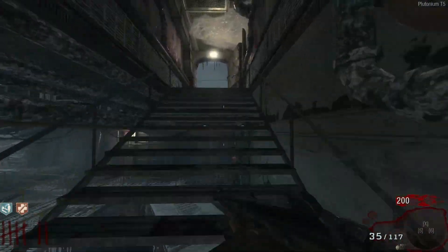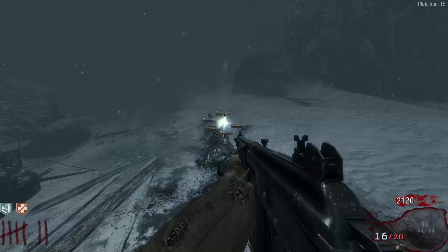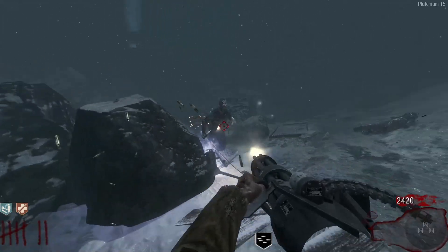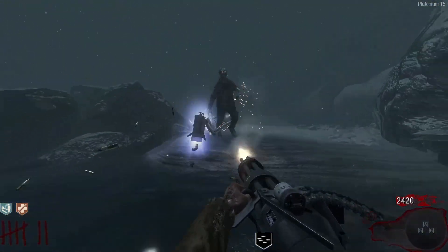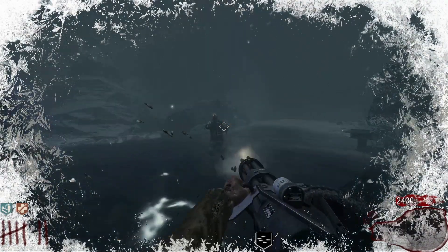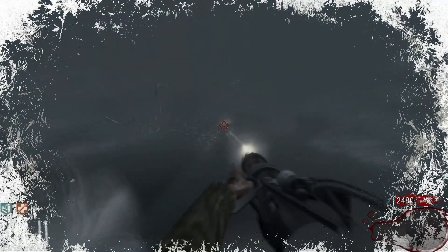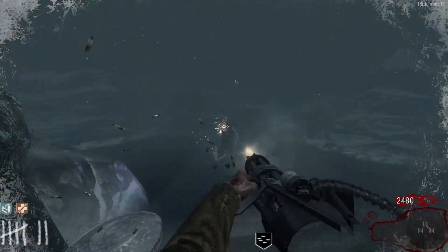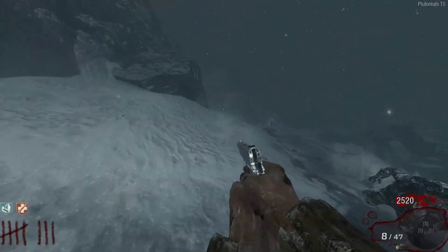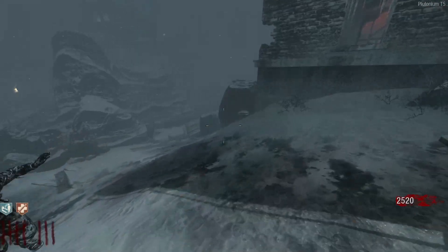Need to survive round nine. Massive death machine! Where's George? Round eight already — I don't think we'll have enough points to pack punch honestly. Maybe our best bet is to hit the box. Let's actually lure all the zombies and have George electrocute them — electrocuted zombies actually give you a higher chance of getting a max ammo, so that is the play right now.